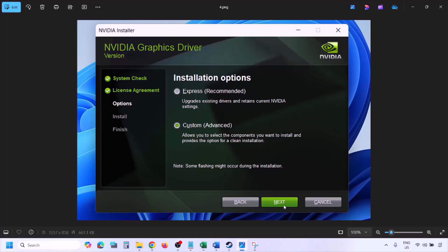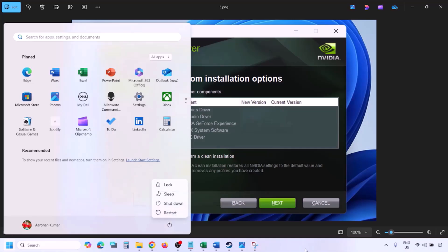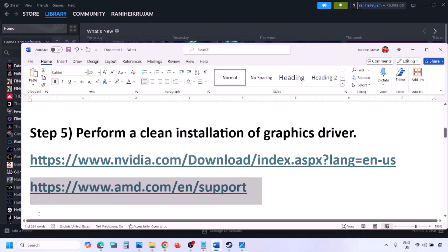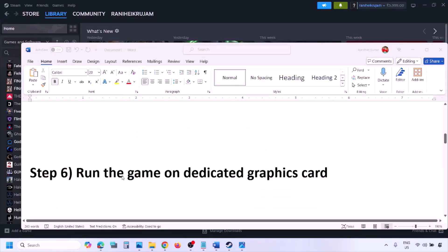Select the Custom option (Express is selected by default), click Next, then put a check on the box which says Perform a Clean Installation. Click Next and let the installation complete. Once done, restart your computer and launch the game. AMD card users should first uninstall the current graphics driver, restart the computer, then go to the AMD website, select your graphics card, download and install the latest driver, restart, and check.